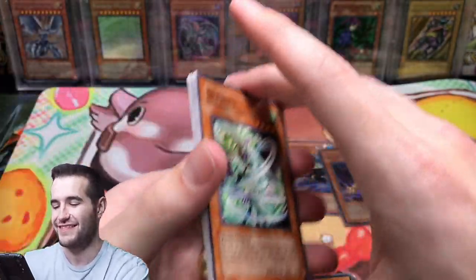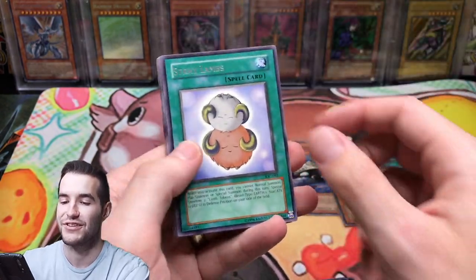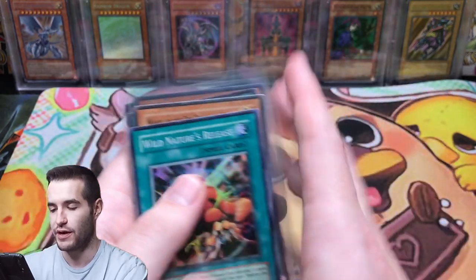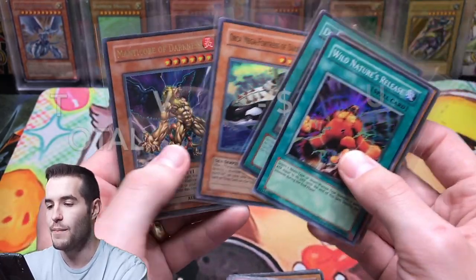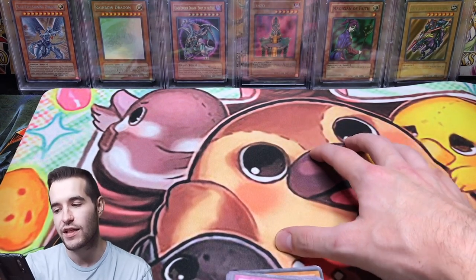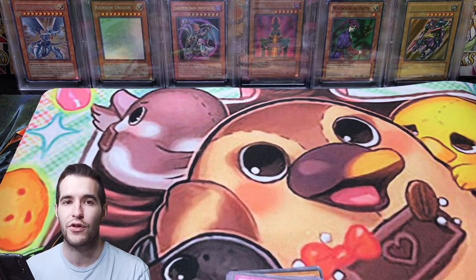That's what I've learned so far in this video. Sylphie, Fiend's Hand Mirror, Molten Zombie — can we pull something crazy at the end? Soul Tiger and Stray Lambs. All right — so we didn't have the best luck with the packs, but we did get to open original Invasion of Chaos. We pulled three foils from the original Invasion of Chaos, which is cool, and we pulled Wild Nature's Release. We got Manju from original, and three from original: DD Designator, Mega Fortress, and Manticore. All really cool. Gamers Dreamland, thank you again for sending me this box. Check out the link in the description — use code RUXEN34 for 10% off anything on the site. I hope you guys enjoyed the video — see you guys later, peace!